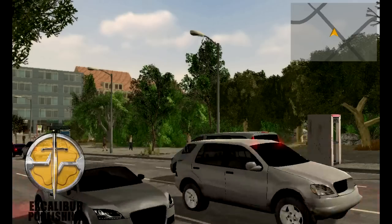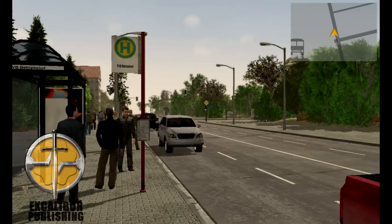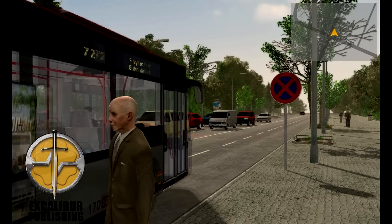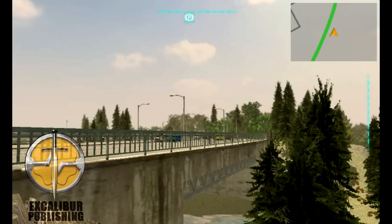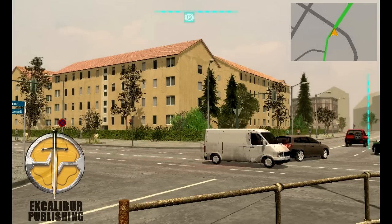The game's map is particularly large, featuring around 450 different bus stops. This means that there are a great amount of bus routes for you to complete, and if this isn't enough, you'll be able to use the schedule wizard to create your own user-generated bus routes.